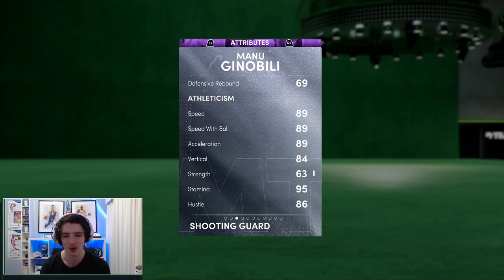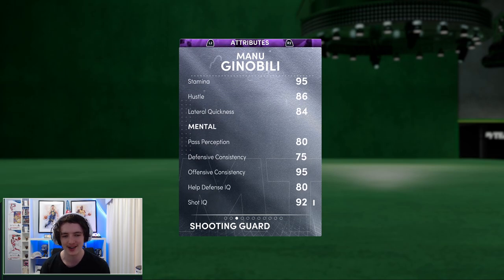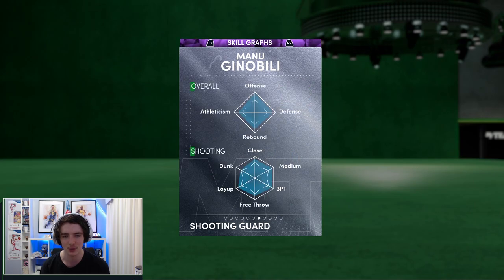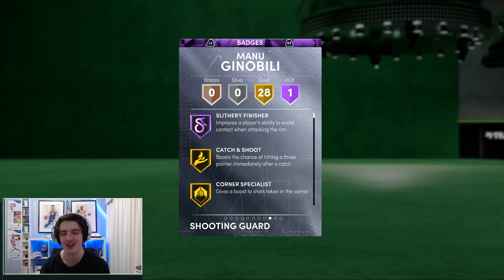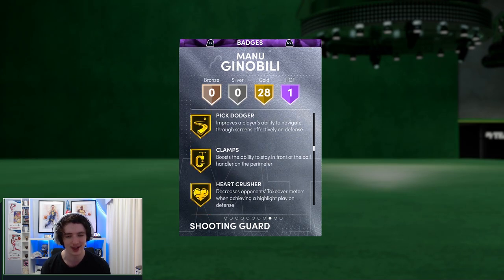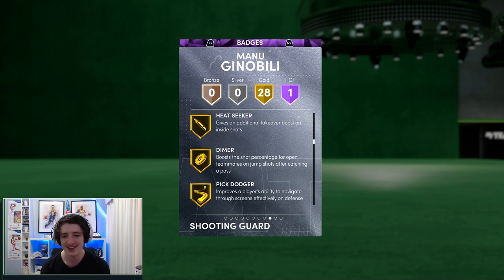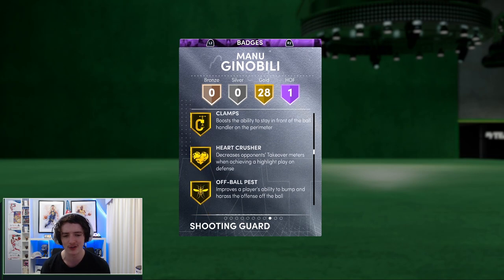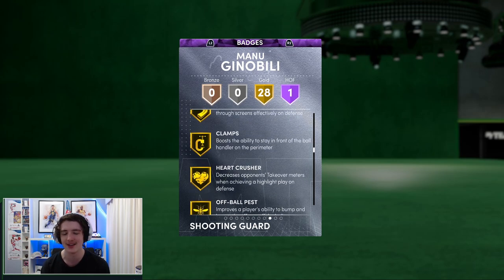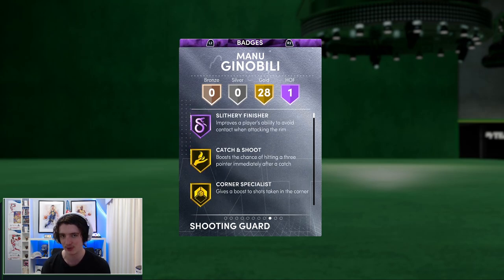You can see the rebounding stats — not really there at all. Speed is an 89, so it's not too good for a smaller guard, but it is still workable. Looking at the badges, he's got Slithery Finisher as his only Hall of Fame badge. He does have gold clamps, and he still has some defending badges — Off-ball, Pest, Heart Crusher, and Trapper — so he does have those defensive badges, just not on the attribute side.